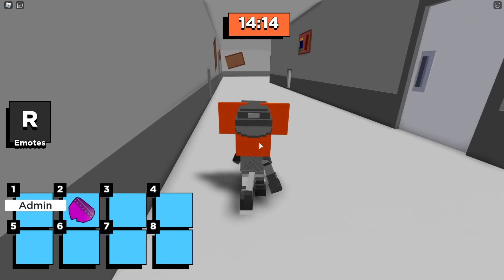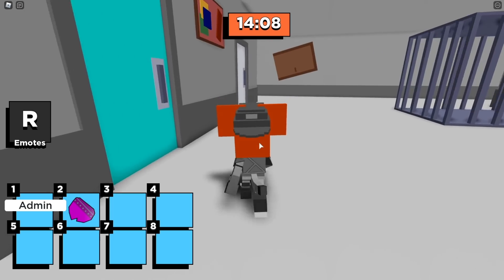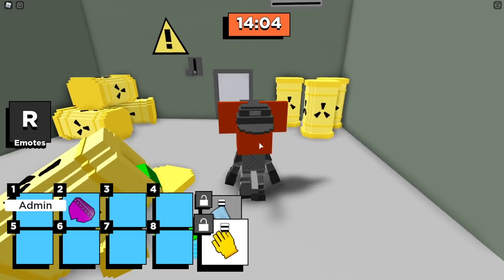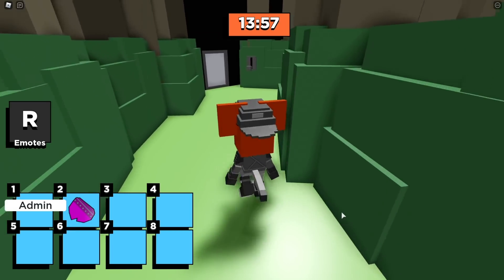You're probably noticing we've got these new blue doors on this hallway, and the hole on the ceiling right here is filled in with black. Let's hang a left into this room right here — we're looking for the lock pick. It didn't spawn there, but let's open this up and go get that blue key card. I'll show you the other locations of the lock pick.